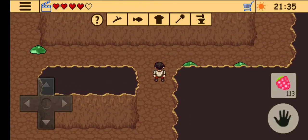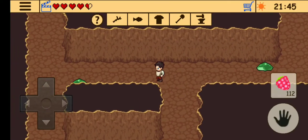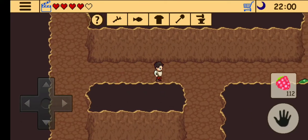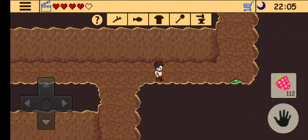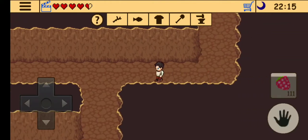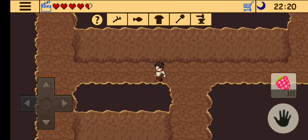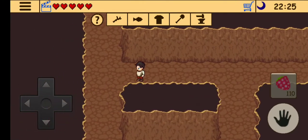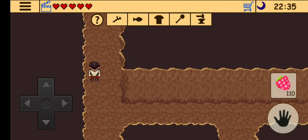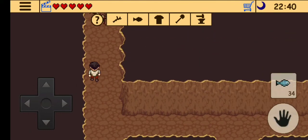To fight the green creatures you actually need to equip the berries only — we do not need the fish right now, which can be used later on to fight the boss. Here you can see that I'll be switching the food to fish by long pressing the icon.